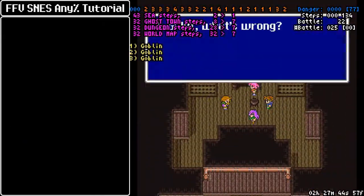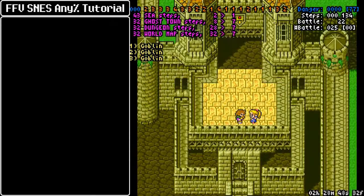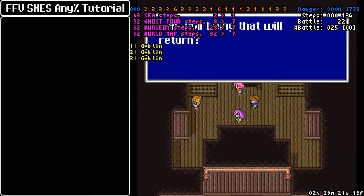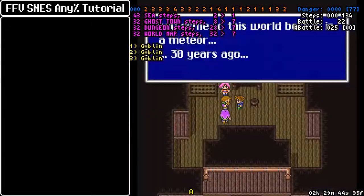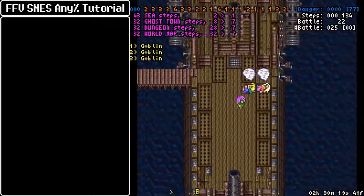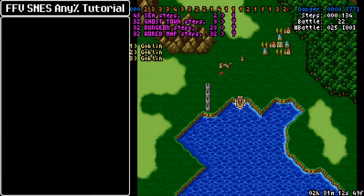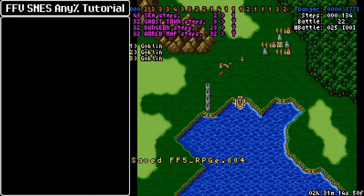We have another cutscene to take care of here before navigating the oceans. And now, boarding the steamship, we want to be at 134 total steps.